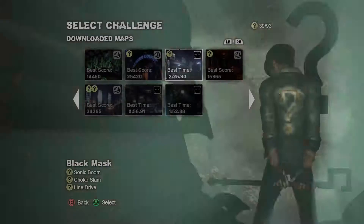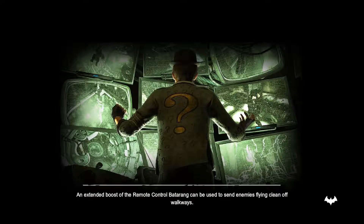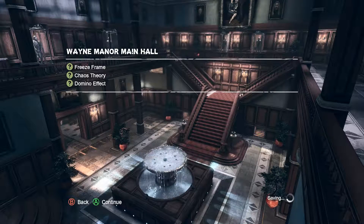I don't know what a chokeslam is but it sounds... never mind. I think these two maps are actually included in Arkham Knight — it's basically Wayne Manor and then the Batcave, and they seem pretty similar.